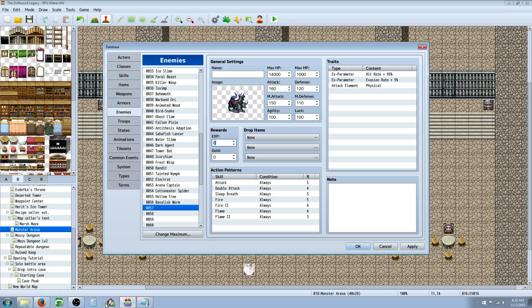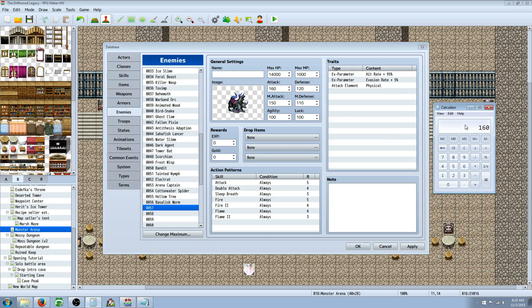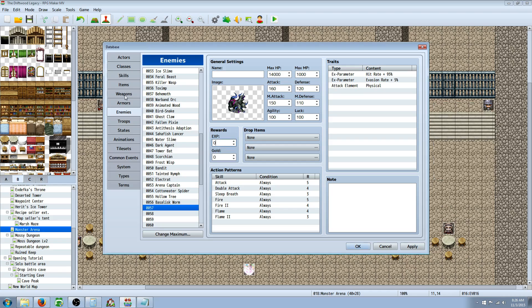How I calculate experience: I add up all their stats. He's got 160 attack plus 120 defense plus 150 magic attack plus 110 magic defense plus 100 agility plus 100 luck. Then I take their maximum HP and divide it by 10, so that's 1,400. Add all of that together and divide by 4, and that gives me 535. I'll round it off to 500 experience for this fight. Then I divide that number by 2 and that's how much gold I give. I've kept that same system through all my custom enemies so they're all relatively the same yield.